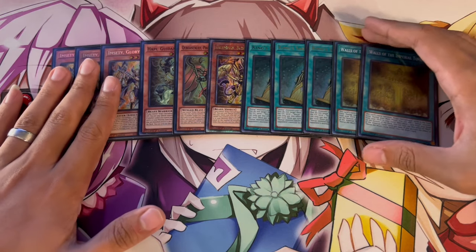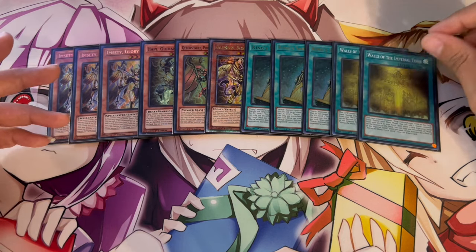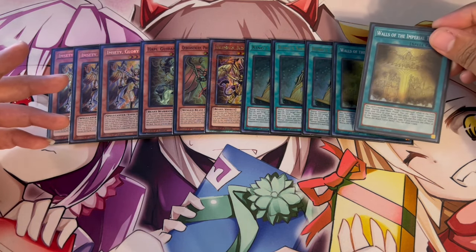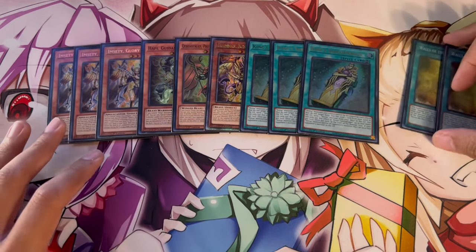It's really important because you do play a few bricks in the deck, and Walls kind of fixes that for you because it gets a Horus monster from your deck to your hand. A lot of the time you're going to be getting something like Imseti, and on top of that you get to put a card back from your hand to your deck. So if you do draw one of your bricks, this fixes it, which is really nice.